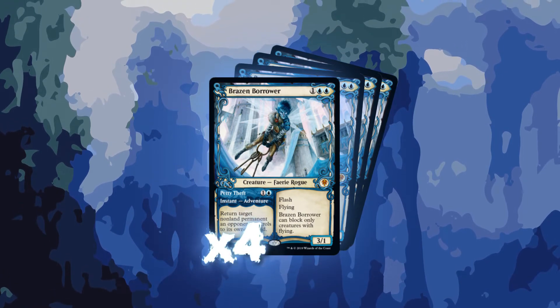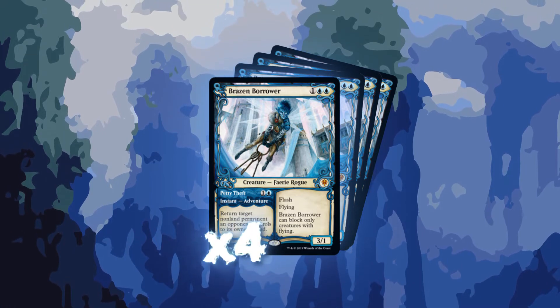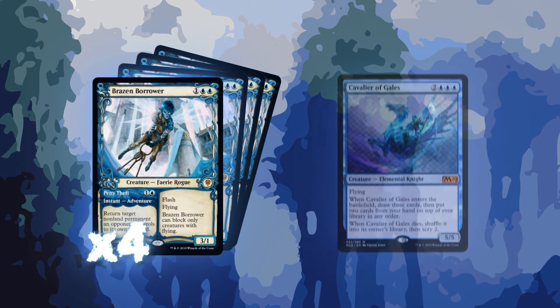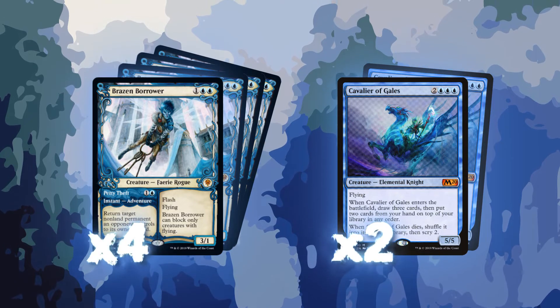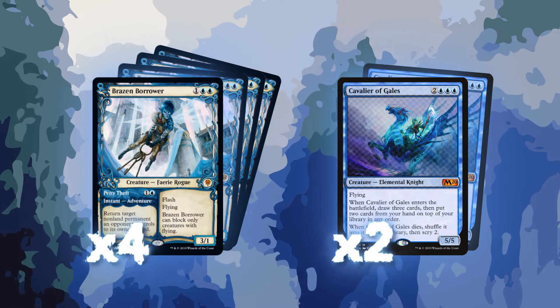Brazen Borrower gets a full playset in this deck list. It's an annoying card to play against, a great beater in the air, and by bouncing creatures back with Run Away Together it has a lot of staying power. Lastly, we are running two Cavalier of Gales. Since the cavaliers will never truly die, they are a great addition as top-end finishers — we get to Brainstorm on ETB and also shuffle them back in and Scry on death.